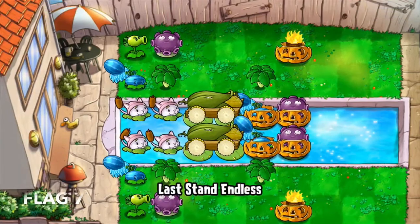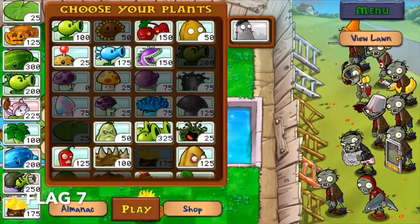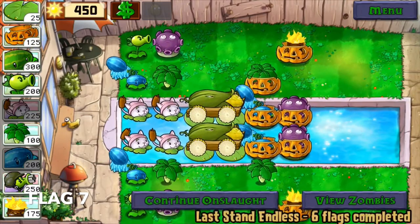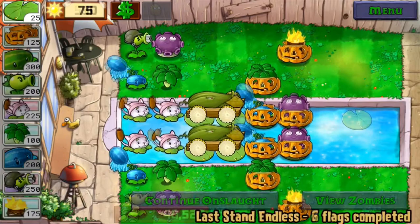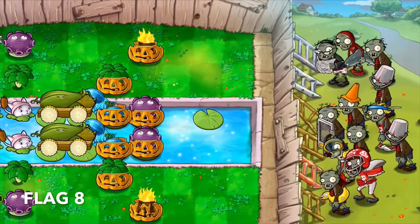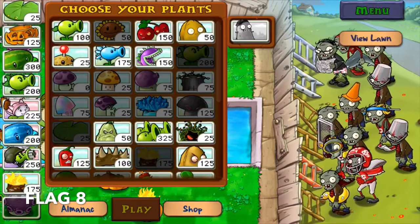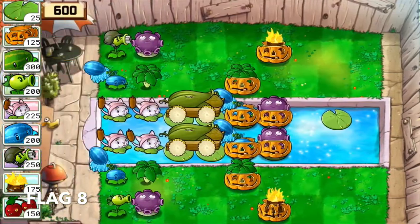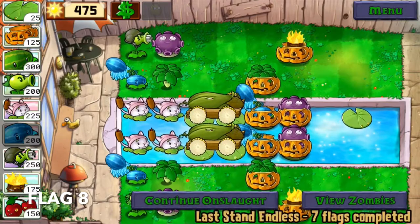Flag 7 is where I protect my front-liners — the torchwoods and umbrella leaves — as well as upgrade my fire lanes, one of them at least. Flag 8 is where I upgrade the rest of my fire lanes and replace those torn-up pumpkins. You'd like to be proactive with this because if not, you'll have to sacrifice a seed slot for it later on.